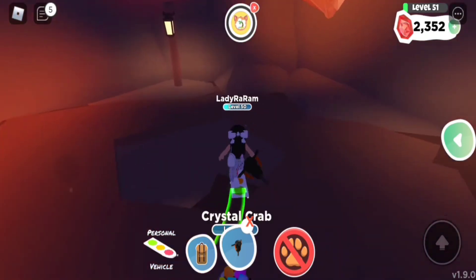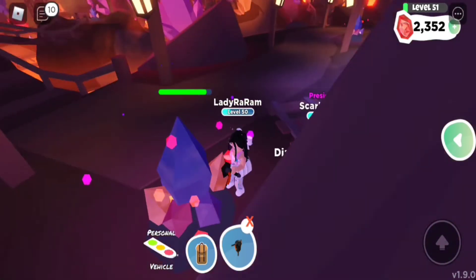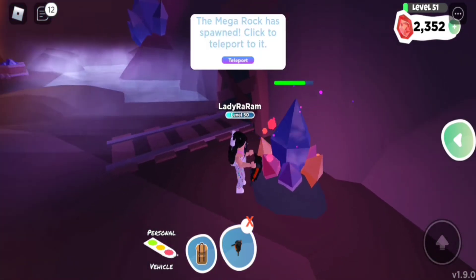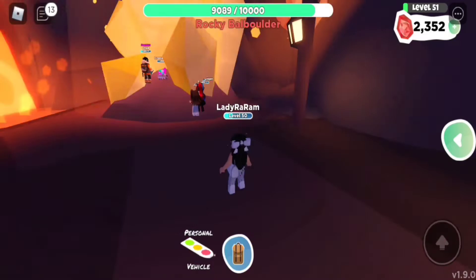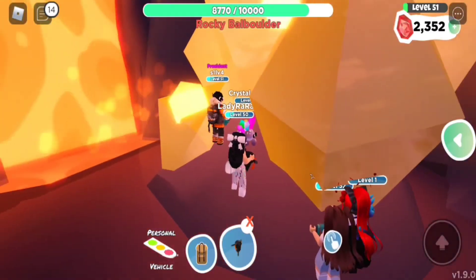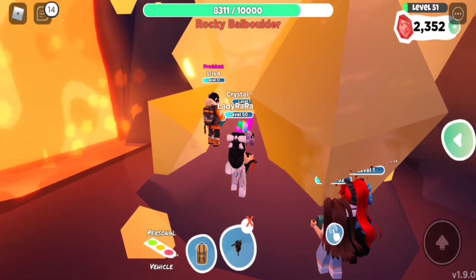Okay, it looks like they just defeated it, so I'm gonna have to wait a little bit. Oh my god, she has a little dragon! Oh, she's winning! Yes, queen! So I'm just waiting for it to spawn — oh my god, there it goes! The Mega Rock has spawned. Click to teleport to it. Okay, I'm ready. Oh wow, this thing's huge! Okay, let me pull her out. Oh, there's people already here! Okay guys, we got this. We're gonna defeat her and we're gonna get that good XP.